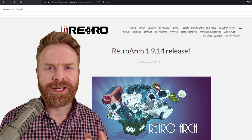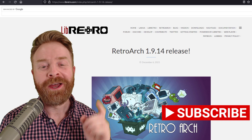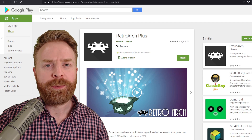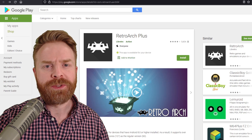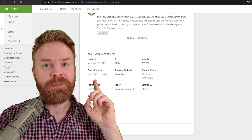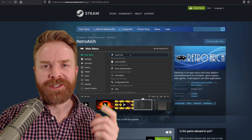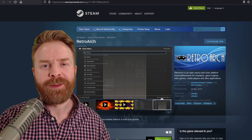To kick things off, today December 6th — or maybe yesterday December 6th depending on when I put this video out — RetroArch released version 1.9.14. Just a friendly heads up: I've explained this in a previous video, but if you are using RetroArch on Android and you've installed it through the Google Play Store, you are a few versions behind — it's currently sitting at version 1.9.12. If you want the latest and greatest, you'll have to download the APK right from RetroArch's website. Now if you got RetroArch on Steam, you probably noticed that RetroArch had an update and that will bring you to version 1.9.14.